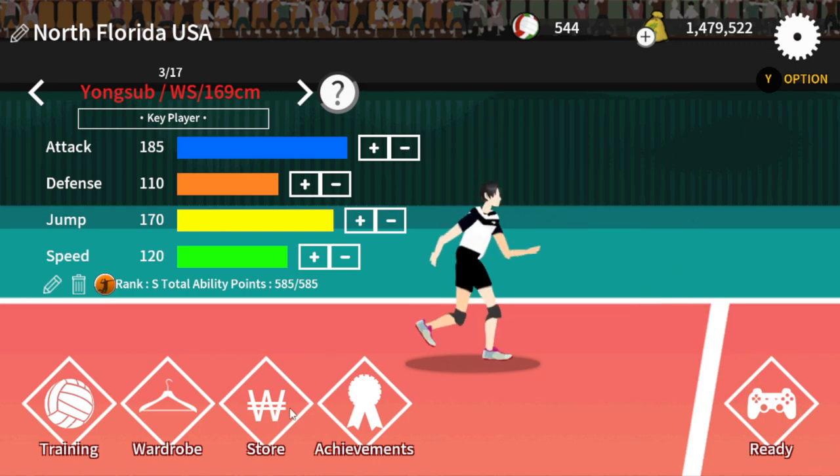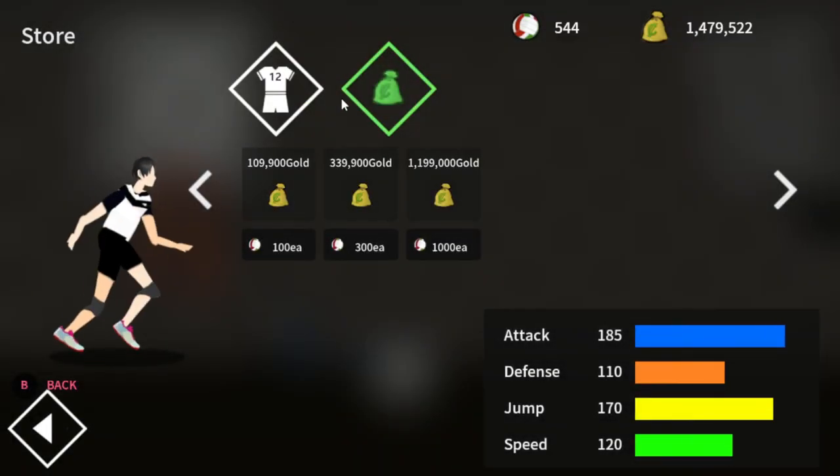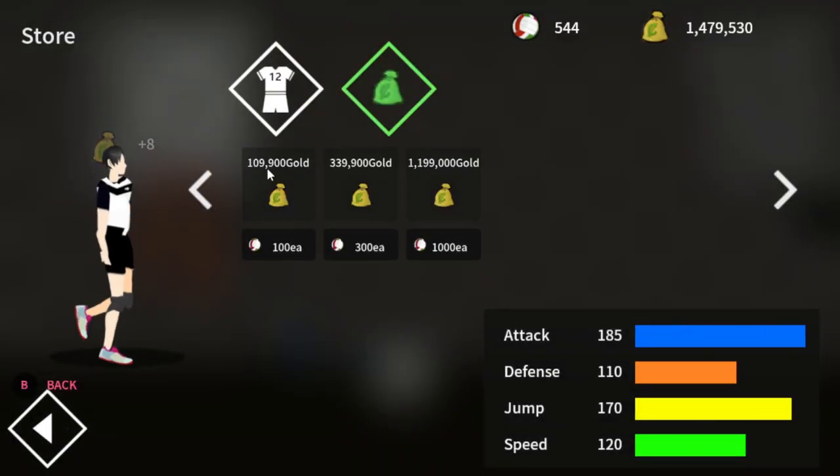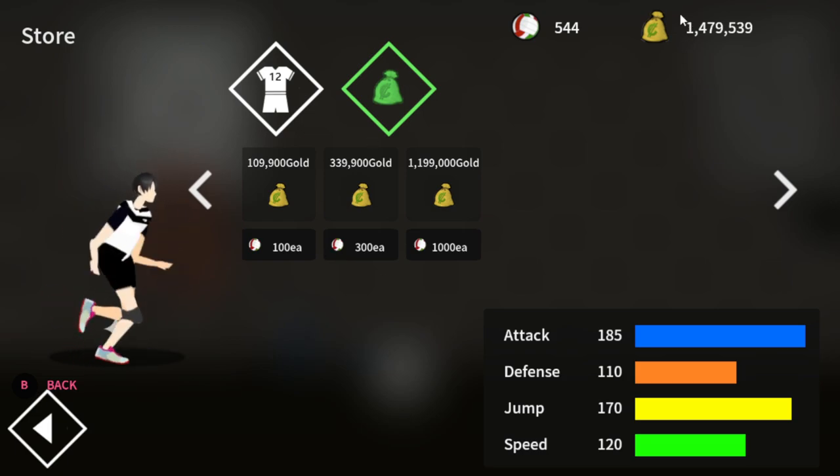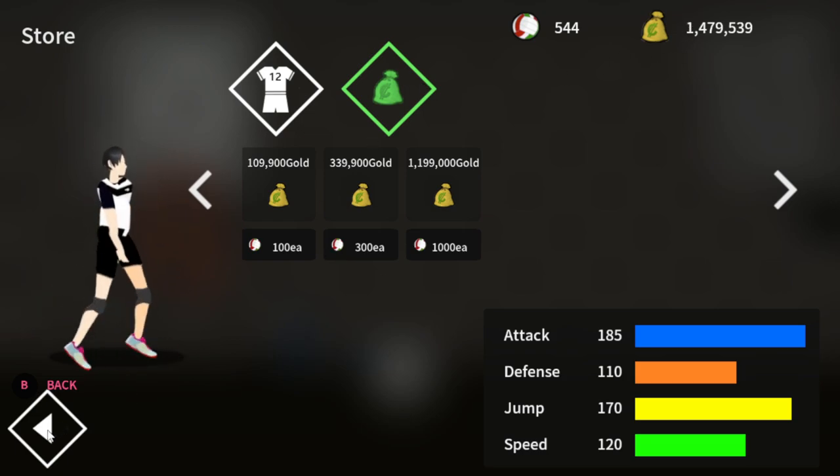It will require you to make an adjustment later on when you turn it off, which shouldn't be too bad. If you have volleyballs and you want to buy gold, here's where you do it. You can get $110,000 for 100 balls, up to $1.2 million for 1,000 balls, which is a better deal than the other lesser amounts.